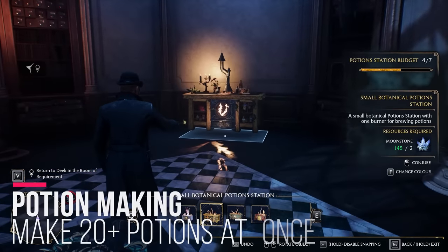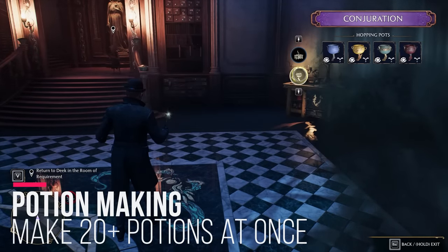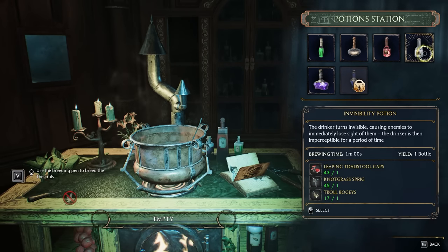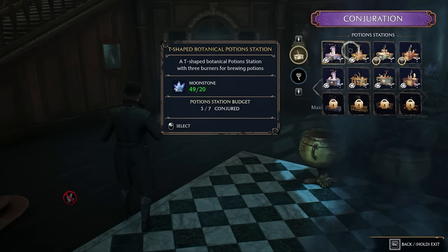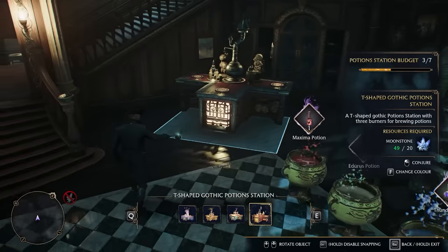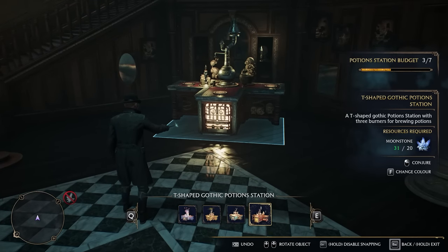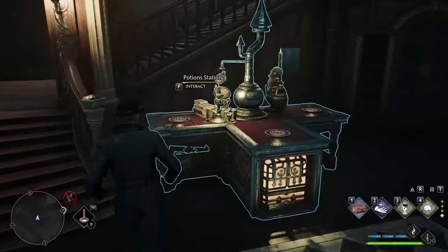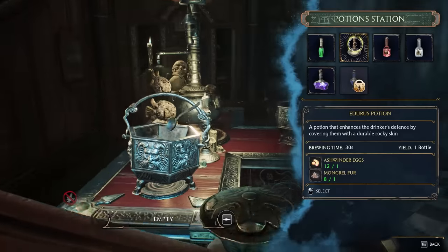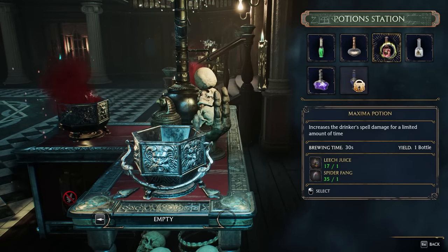Next we're going to move on to potion stations. When you first start out in the Room of Requirement you can put small potion stations down that do one potion at a time, allowing you to create potions like the invisibility potion, the maxima potion, healing potions, and other things that help you in fights. Once you go to Tomes and Scrolls and get enough gold, you can buy the T-shaped potion station, which can brew three different potions or three of the same potion at one time per station. With six or seven of these down, you can make 20 to 27 potions at a time, letting you queue up a ton of potions from all the resources you accumulate.